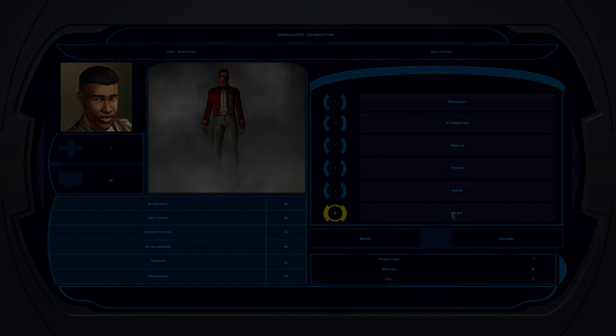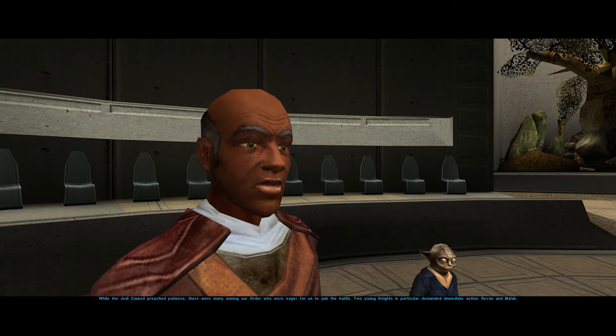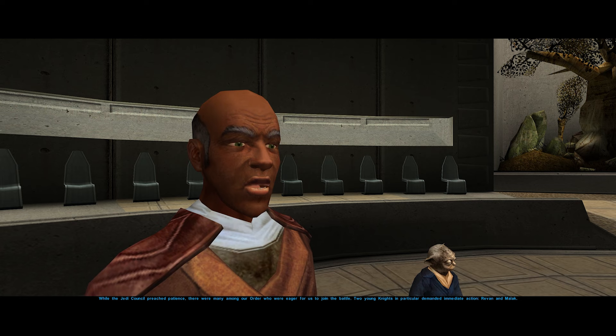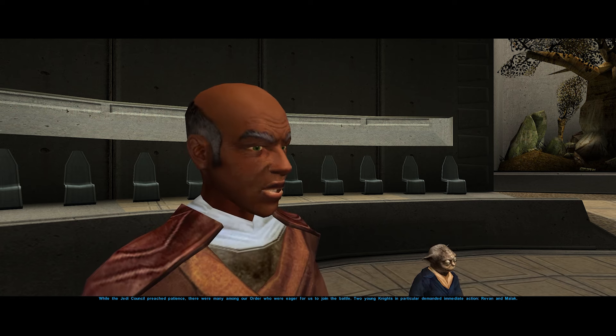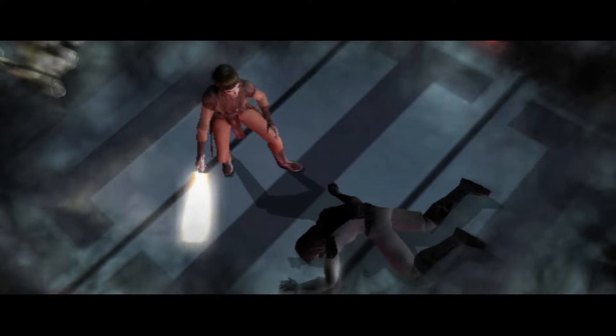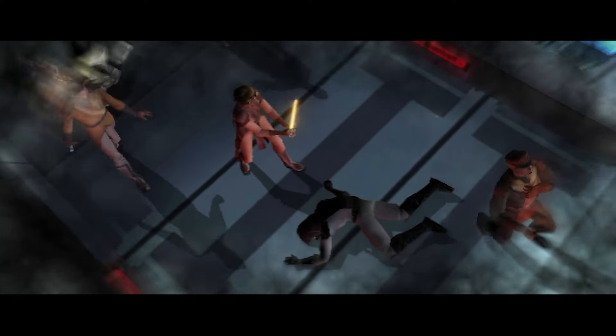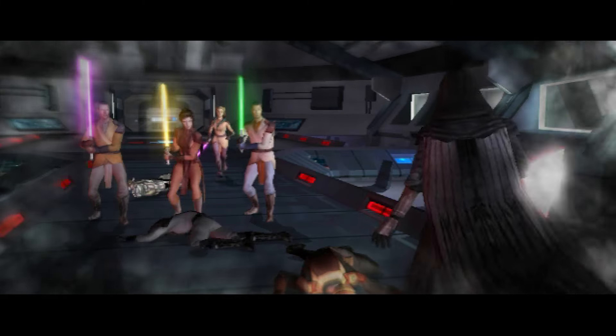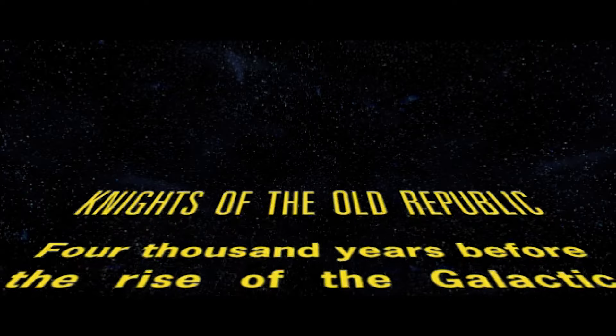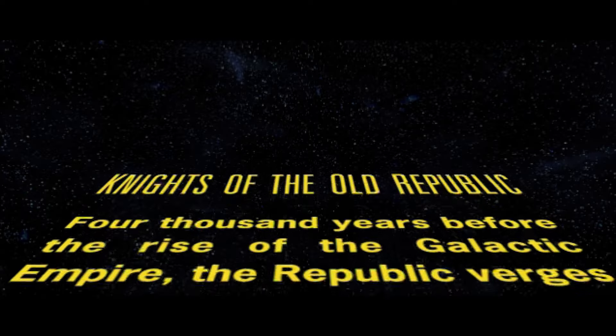Or so you think. The Jedi tell a tale. Darth Revan, the fallen Jedi responsible for kicking off war between the Republic and the newly formed Sith Empire, was betrayed and killed by his underling, Darth Malak, in the midst of a Jedi strike force attacking Revan's capital ship. A relatively short amount of time later, the events of KOTOR transpire.